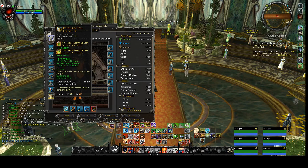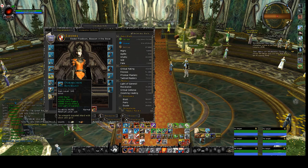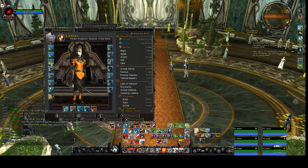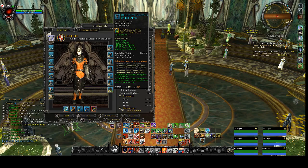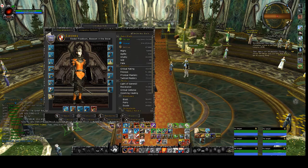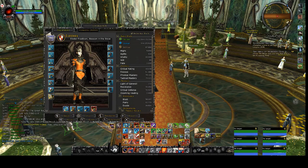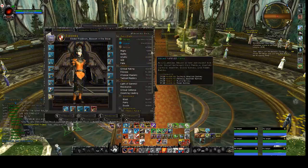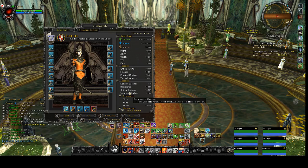So like I said: vitality, mitigation, block, parry, evade, finesse — and that is it. You do not need critical rating, you do not need mastery, you do not need resistance, and you don't even need critical defense because your bolster and your heavy shield alone will provide much of your critical defense.